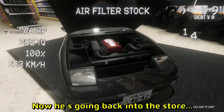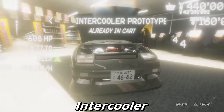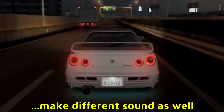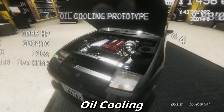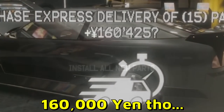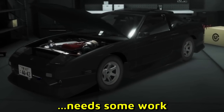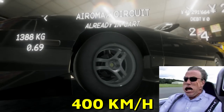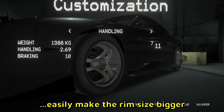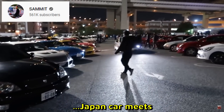The engine is 276 horsepower. Now he's going back into the store for engine upgrades: air filters, exhaust manifold, intake manifold, intercooler, radiator, spark plugs, turbo. You can get a biggest pulley boy as well — I wonder if that makes a different sound. Fuel system, engine head, pistons, oil cooling, ECU — 1,200 horsepower! That's crazy, 160,000 yen though. And boom, all parts installed. Max speed is 400 kilometers per hour. Now fixing the rims — he's making them bigger, and they look beautiful.